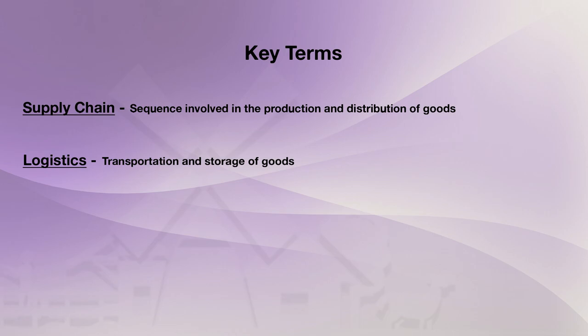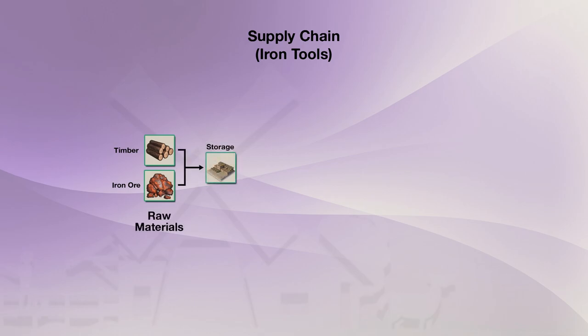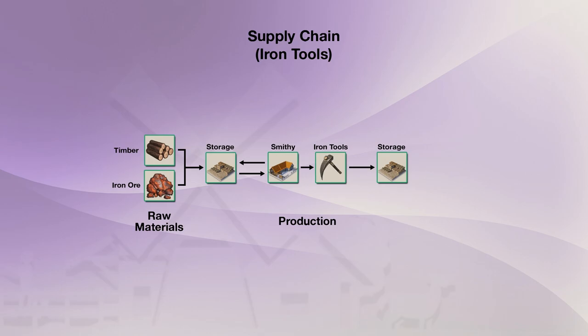Now that I've defined these two terms, let's break down a supply chain in detail using iron tools as an example. Iron tools need timber and iron ore to be produced. Workers will transport both the iron ore and timber to a nearby storage, then a blacksmith will retrieve the materials and bring them back to the smithy and process them into iron tools. Once the blacksmith's personal inventory fills to capacity, they deposit the tools to a nearby storage. Lastly, a vendor retrieves the iron tools and places them at the marketplace to be picked up by any settlers in need of a new tool.